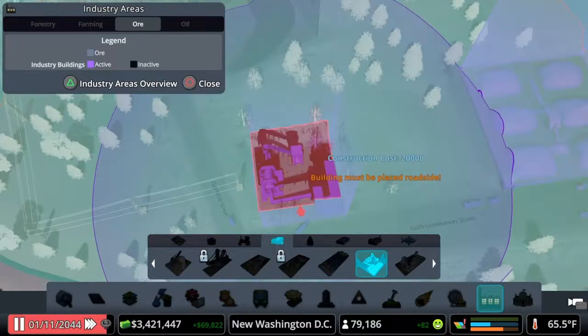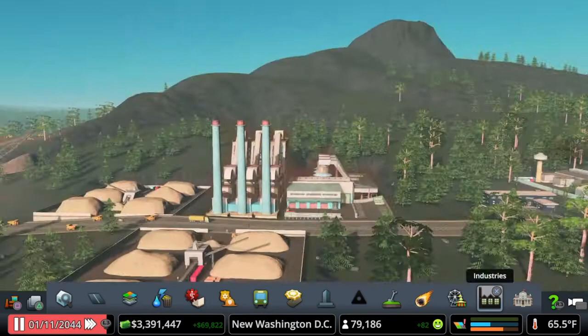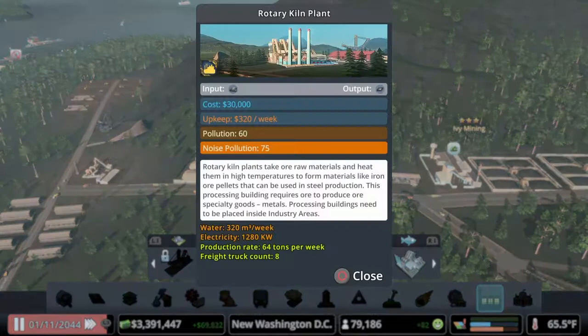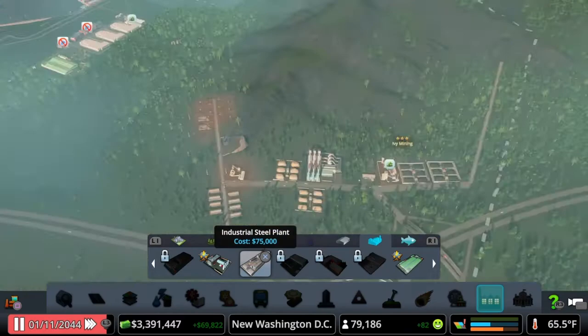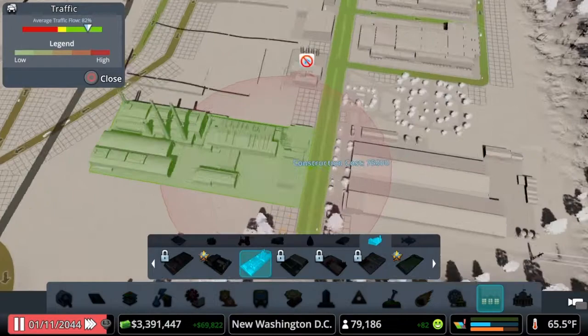We have glass manufacturing plant and rotary kiln plant. When we were reclaiming land we reached the third star. The rotary kiln plant takes ore raw materials and heats them at high temperatures to form materials like iron ore pellets, which can then be used at the steel plant. We also unlocked the industrial steel plant, which requires just iron ore. We'll go ahead and place that down — it's going to be a big polluter, but at 25 it's not too bad.